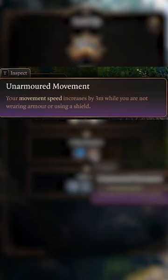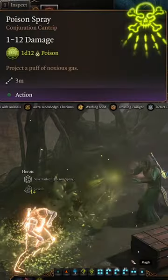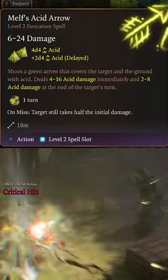Next, take another level of Monk for unarmored movement before multi-classing into Druid and picking up the Poison Spray Cantrip. Follow the Circle of the Land and select Swamp as your terrain to unlock Melf's Acid Arrow.